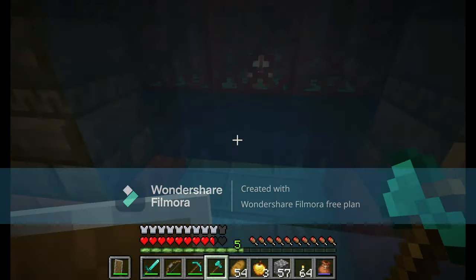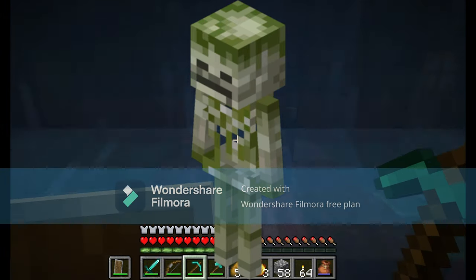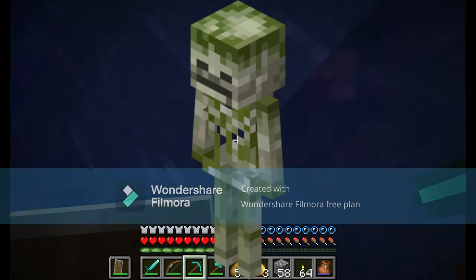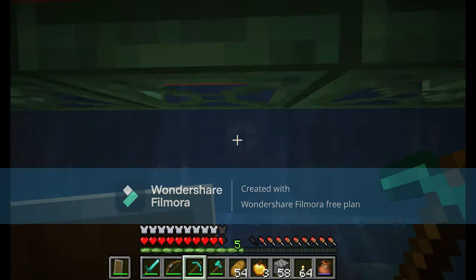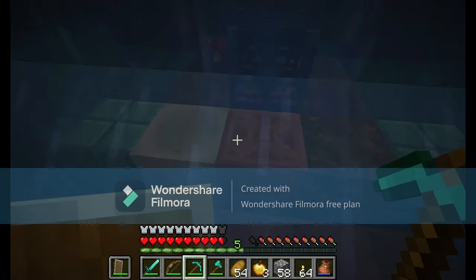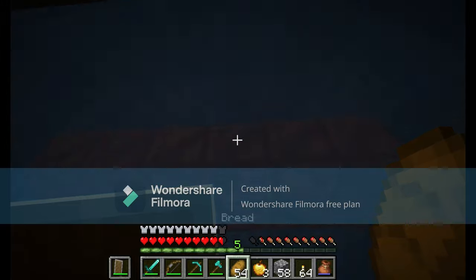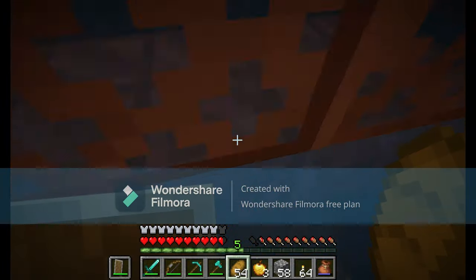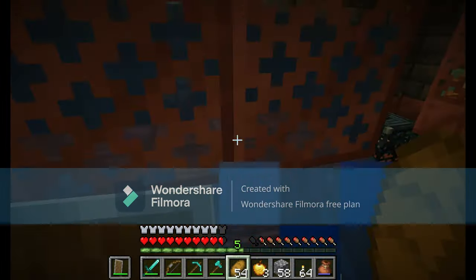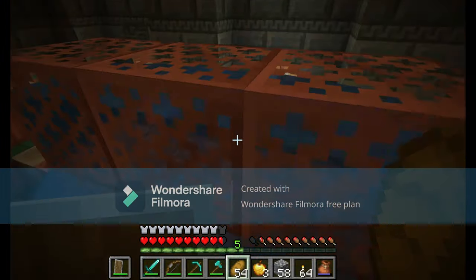Next thing on the list is the moss or poison skeleton. This is already sort of in snapshots, but only on Java, just as a skeleton with poison arrows — it's not actually a new mob yet. So this will probably be made into its own new mob later in the update, and it might look a lot like the moss skeleton from Minecraft Dungeons, which is what a lot of people have been speculating.